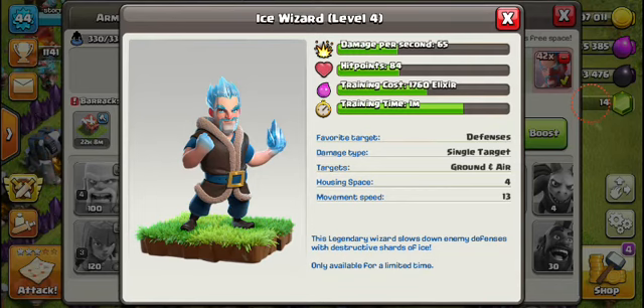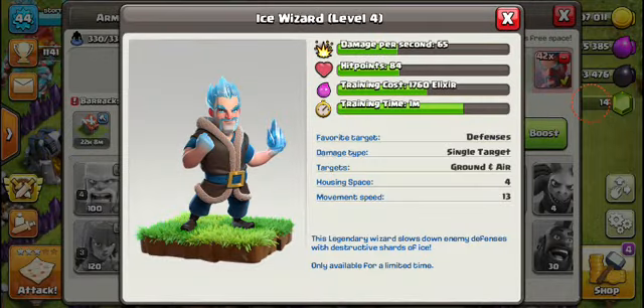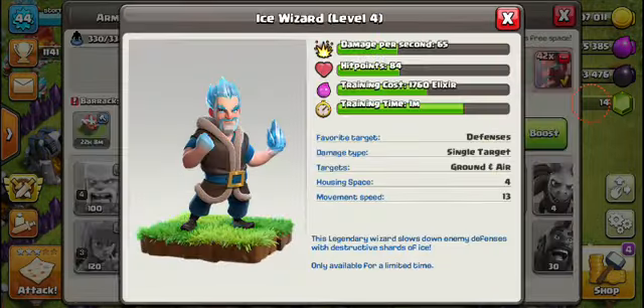Damage per second is 65, which is not as good as that. Hit points is 84, which is an 8. Training cost is 1760, so they're a bit cheaper.